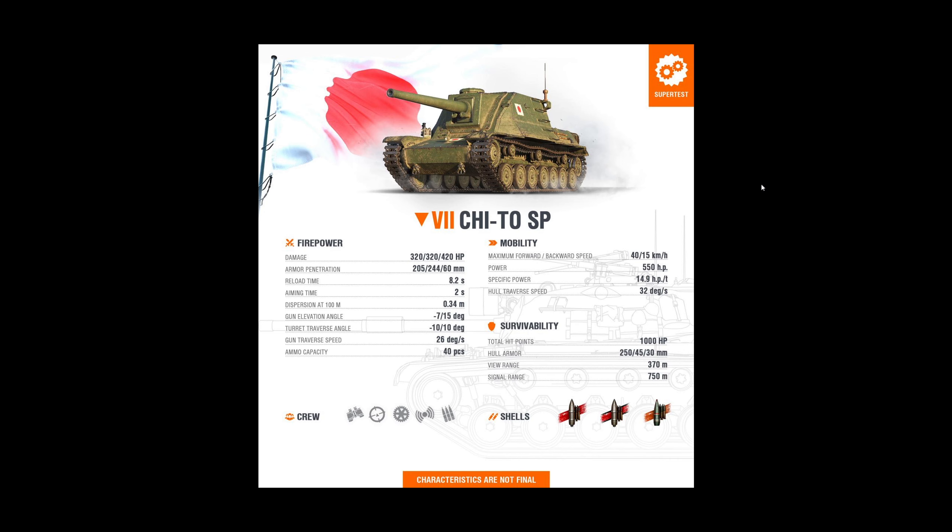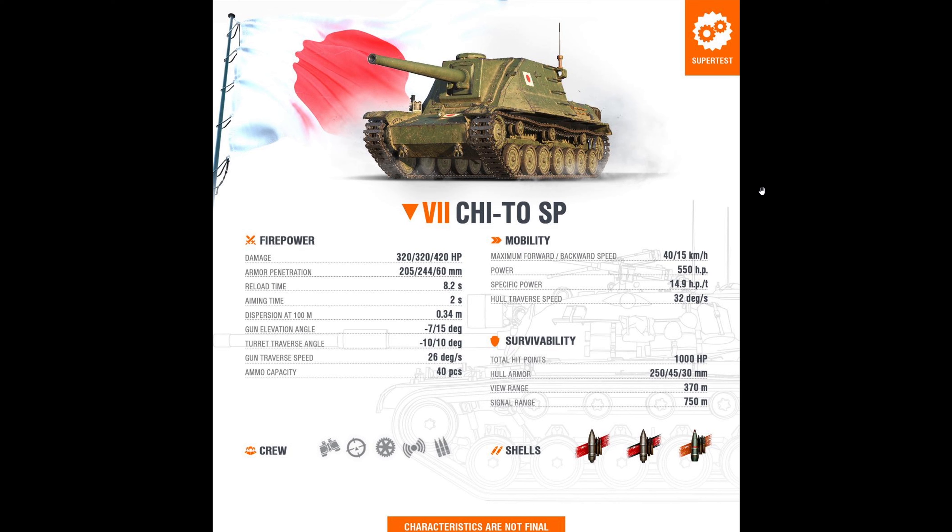The 105mm gun is in the same ballpark as other tank destroyers at tier 7, so penetration is alright. The gold shell is AP, so below-average penetration, but you get normalization. 320 alpha is the average for 105s at tier 7. DPM is actually not bad — about 2,400 with a 100% crew, and about 2,700 with a rammer. Aim time is quick, accuracy is decent at about 0.33 with a 100% crew, and gun depression is 7 degrees with 15 degrees elevation.